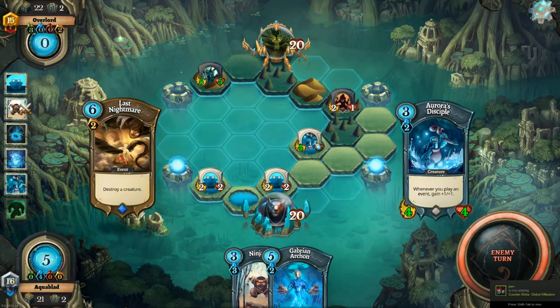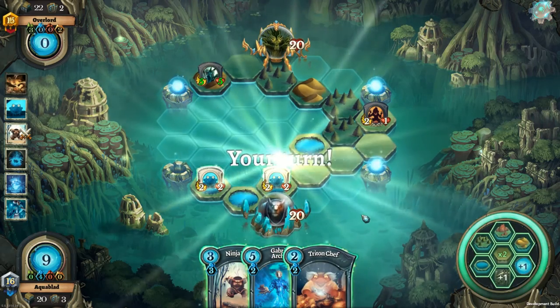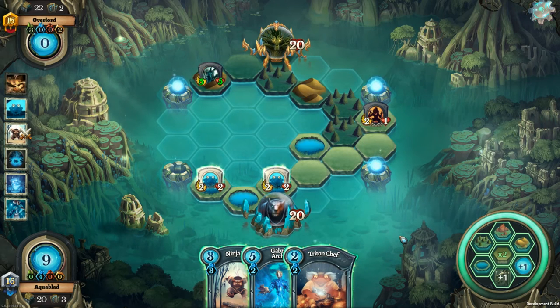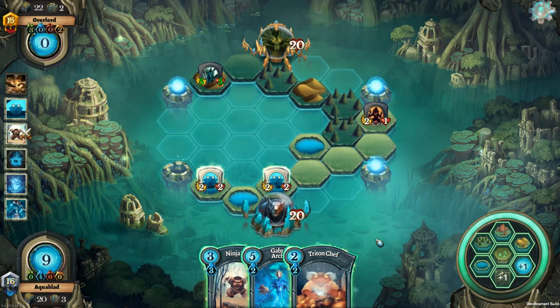He doesn't develop any land this turn, so he goes for another Last Nightmare on the Disciple — getting really good value from these Disciples. Triton Chef is a card I've put in place of the Darkstalker. When I make these guides I want to make them accessible to newer players, so I don't want to have a lot of rarer cards. But in this version of the deck, the tweaks I've made are: I've taken out the Darkstalkers, added two Triton Chefs which also give the Banquet — another event that synergises with our deck — and I've also added Aurora herself. You can turn a 2-2 toad into a 6-6 with jump, and that is just too good to pass up.